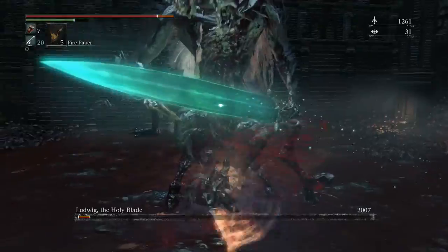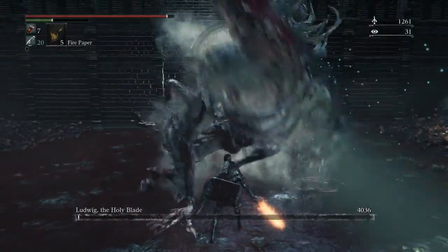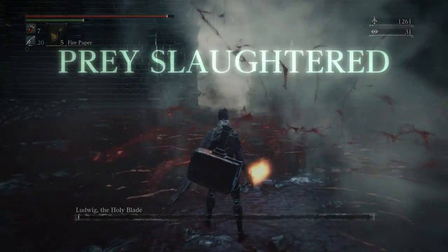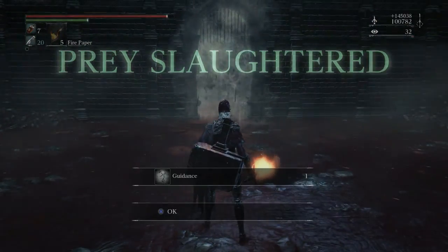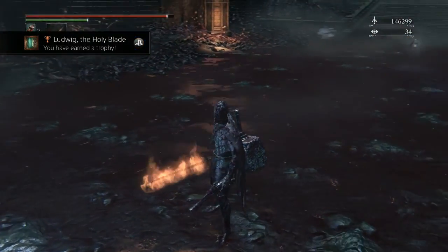Once you get him down to very low health, he's pretty much easy - he just keeps tripping over himself as you hit him. And that is how you beat Ludwig the Holy Blade in Bloodborne: The Old Hunters DLC. There's my trophy.